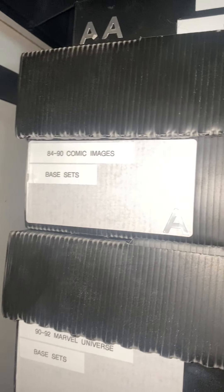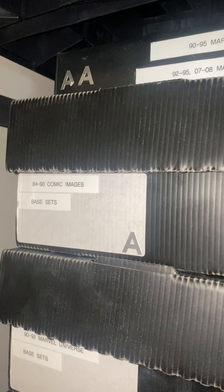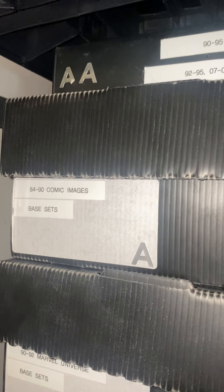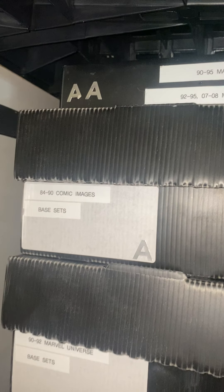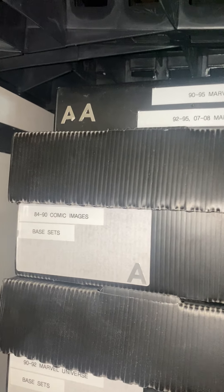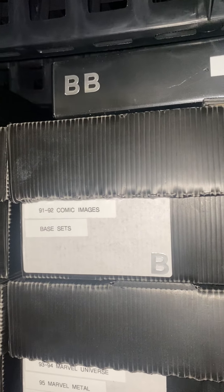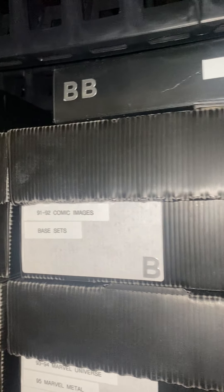Then we go to our first box — it's Comic Images, basically from 1984 to 1990 of Marvel Comic Images. Sets like Marvel Universe, Wolverine — the first initial sets from Comic Images pretty much. Then we have the 1991 to 1992 Comic Images, which are like Wolverine, Ghost Rider, and X-Men. Those came out around that time.